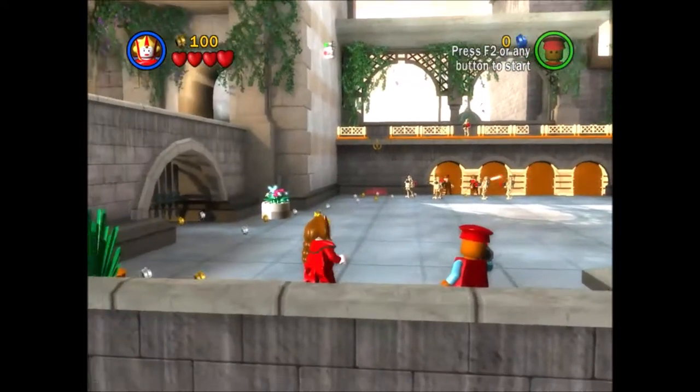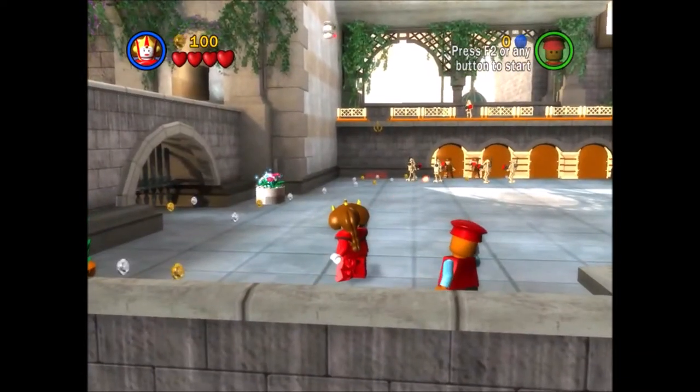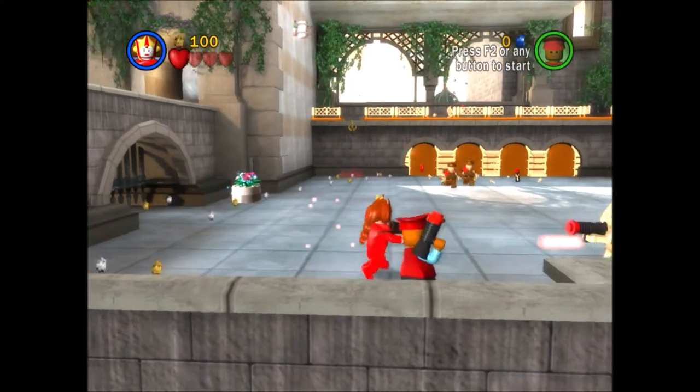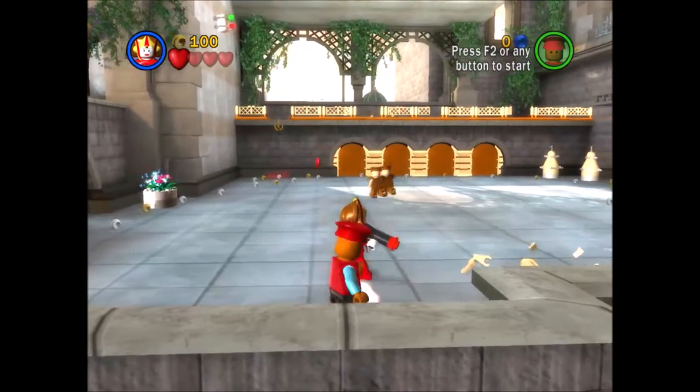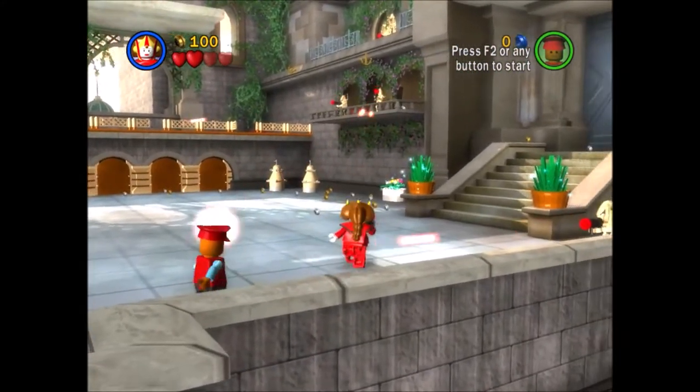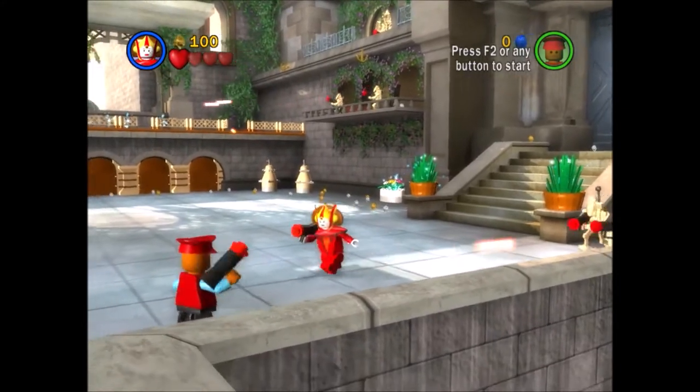Now this is the first time we get to play as a gunner character, because both Amidala and Panaka here are gunner characters. And it was only now while I'm recording this that I noticed that minikit. I don't know how to get it, though. I don't know if you guys saw that, but it's off towards the right.